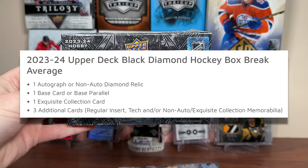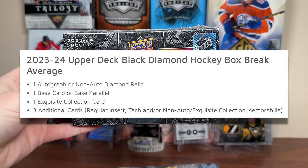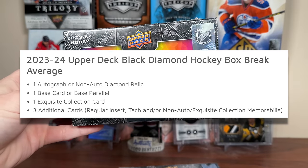In any given box of 2324 Black Diamond, we should be expecting one autograph or non-auto diamond relic. You heard that right — you are not guaranteed a single hit card in this product. One base card or base parallel, one Exquisite Collection card — that's good — and three initial cards, which could just be a basic insert, a tech insert, or another exquisite card.